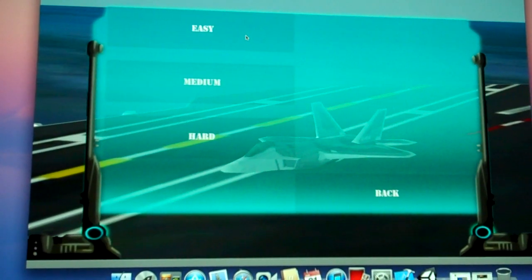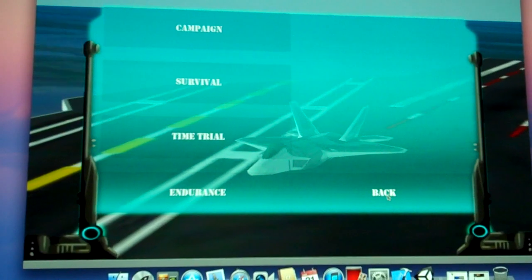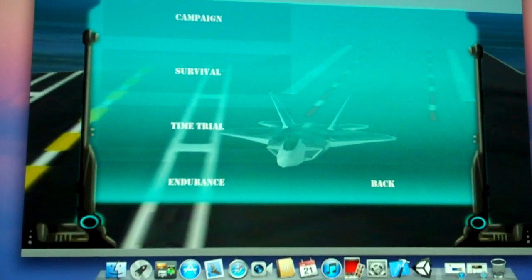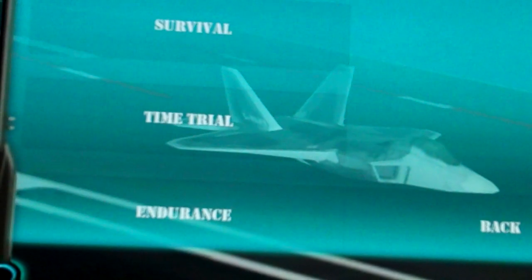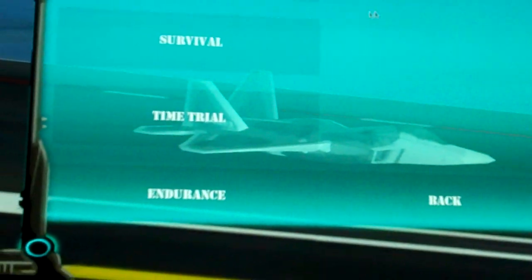We have four different game modes. You have your campaign, where it tells a little bit of story about the pilot and what you're trying to do. Then we've got survival mode, which is kind of best score wins. Time trial — that's with the rings. And then we've got endurance, where you have timed rings.